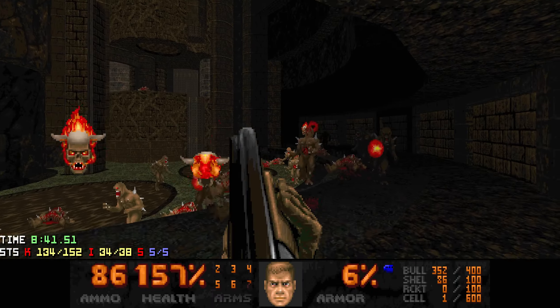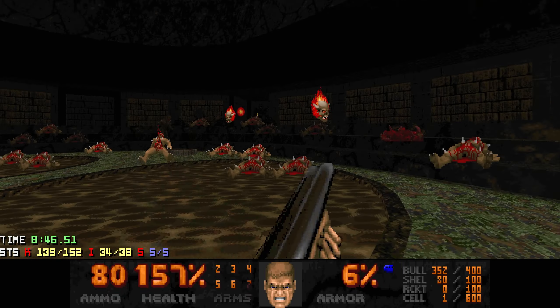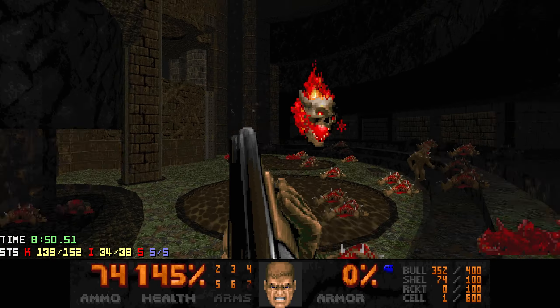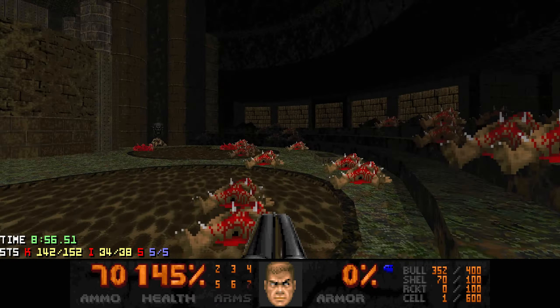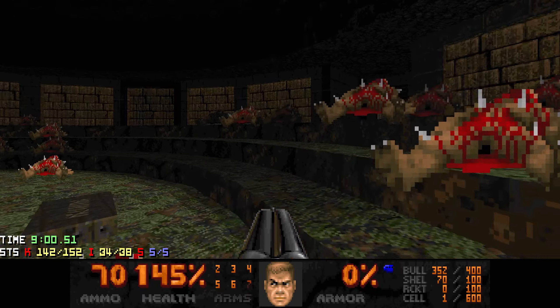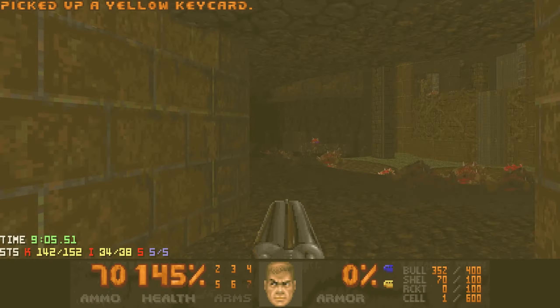Usually in fights like these it's easiest if you take down one of the two sides threatening you first. If it's just one Hell Knight he is way easier to take down than the whole group of imps - you don't want to get hit by a max damage Hell Knight projectile. Let's grab the yellow key. I think we've got everything here.